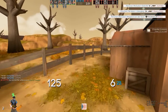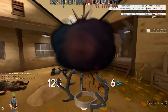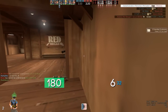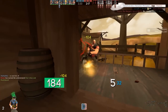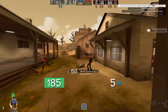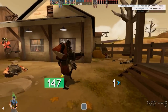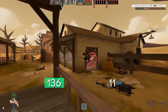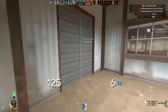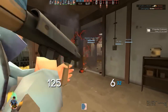Next up on the list is another all-class unusual — the Knifestorm Antlers. The Antlers are a very high tier all-class misc and I believe they have no equip region, so they can be worn with just about any other misc in the game. Stormy 13th Hour, which is a very similar effect to Knifestorm — it just has a skull in the cloud with rain falling rather than knives — is priced at 1000 keys, so Knifestorm definitely wouldn't fail to reach maybe 800 keys plus when priced. It's a really nice item and definitely deserves its spot on this list.